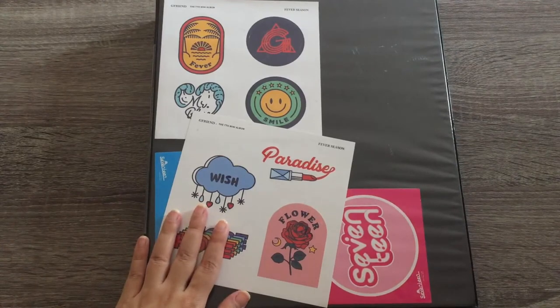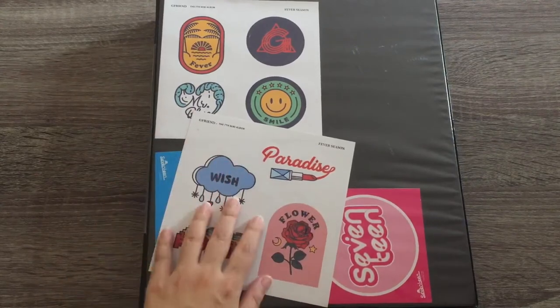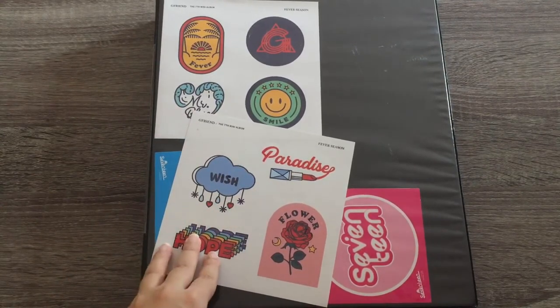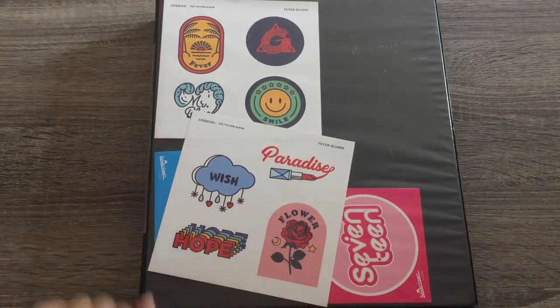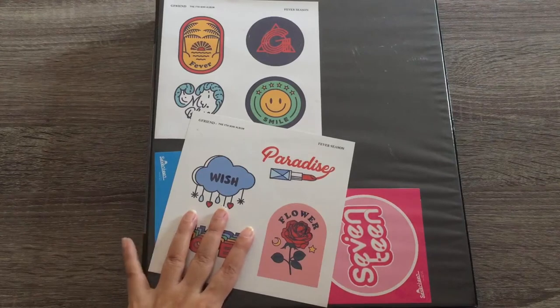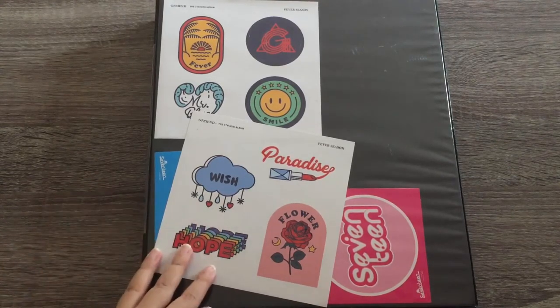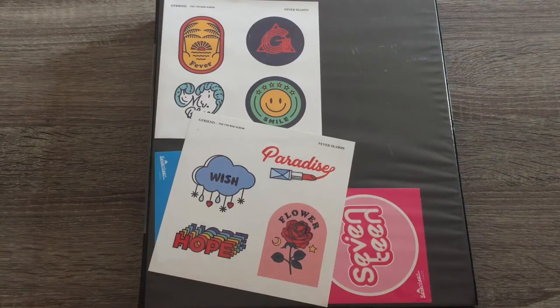This is my everything else binder — all my other groups that are non-ults are here. This used to be my only binder, which is why I have the GFriend Fever Season stickers and the Love and Letter Seventeen stickers here; I've just been too lazy to remove them. But then I realized that my collection, especially Seventeen's, was expanding, so I had to move it to a different binder. I'd love to move Seventeen to a new binder in the future.